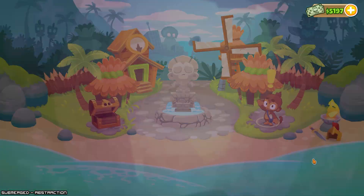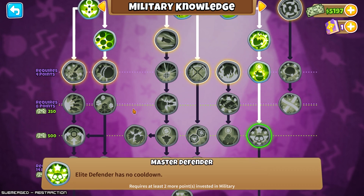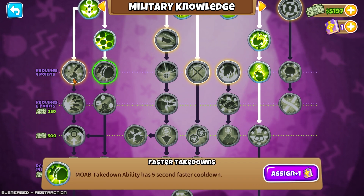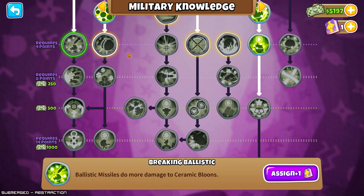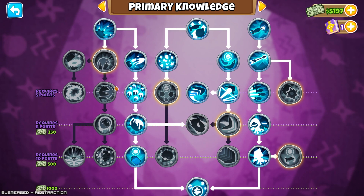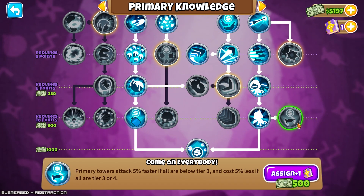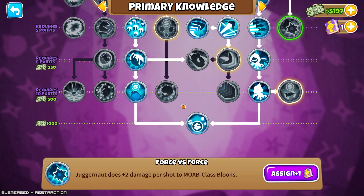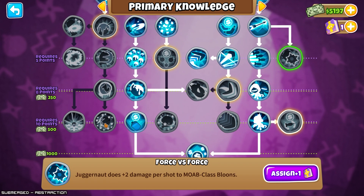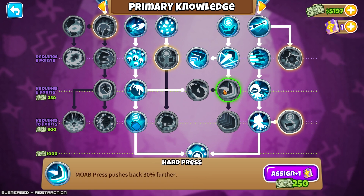Let's see — oh right, I got a Monkey Knowledge, and I was really starting to put it in here. That alone might be worth it. What else do we got here? Making the Juggernaut better against Moabs might be something to work with. These might be kind of neat, but I think I want to focus on Military Bloons — because getting to Big Bloon Sabotage, especially, that'd be amazing.